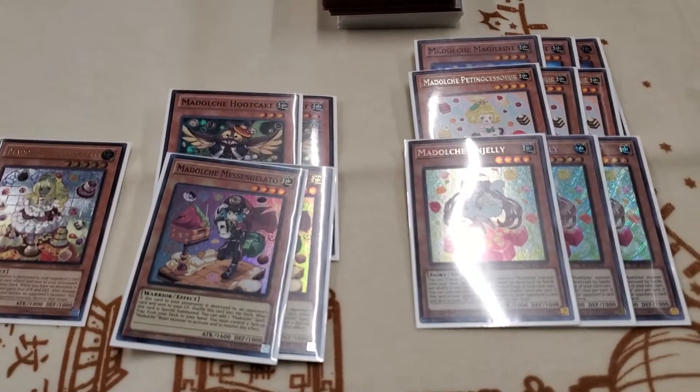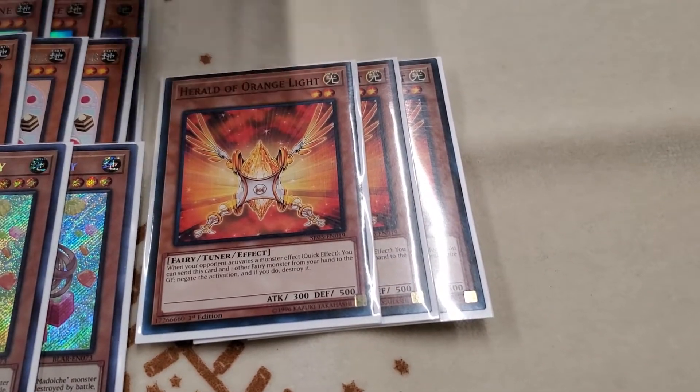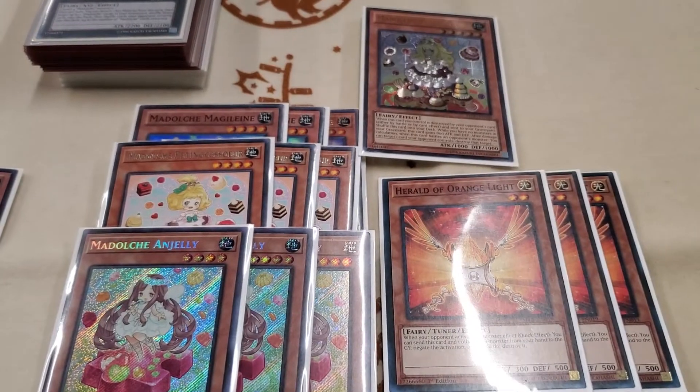To round out the monster lineup, the only hand trap I'm playing is Herald of Orange Light. Why this card? Because it works well with all of the fairies you see here. Don't you dare.